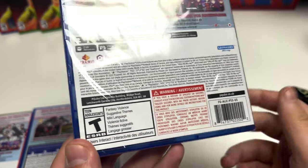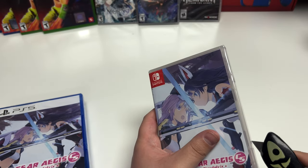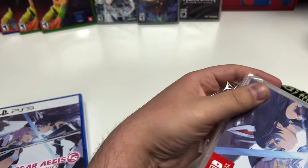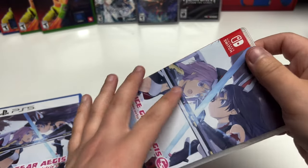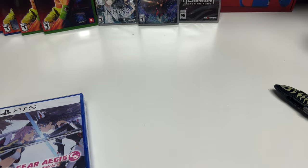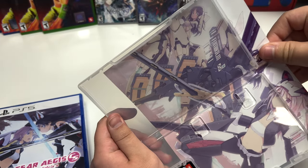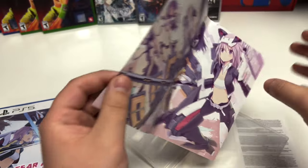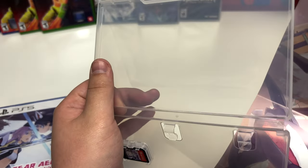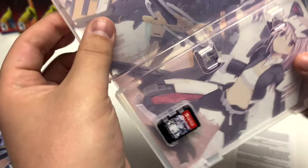Rated T for Teen for fantasy violence, suggestive themes, and mild language. Starting with the Switch, we only have one small insert for the limited warranty information. There is some alternate art on the inside slip cover though — that's pretty cool, nice full art as opposed to just half art. And here's the cartridge.